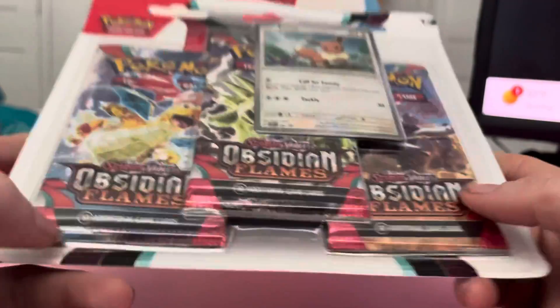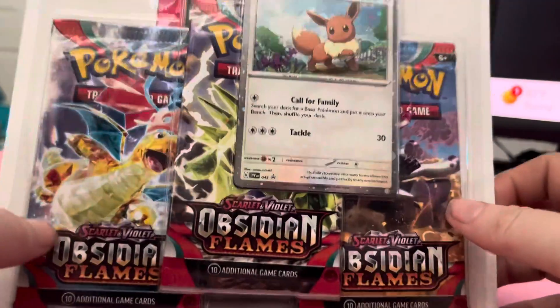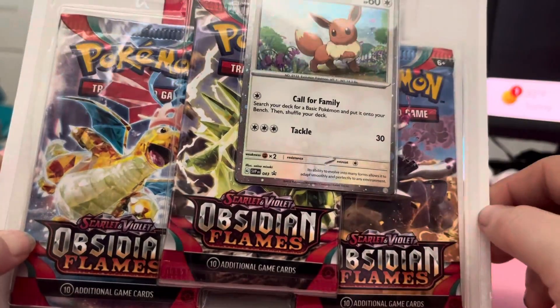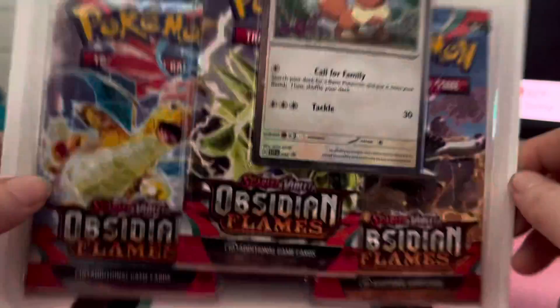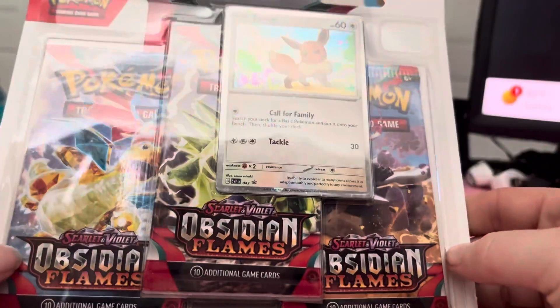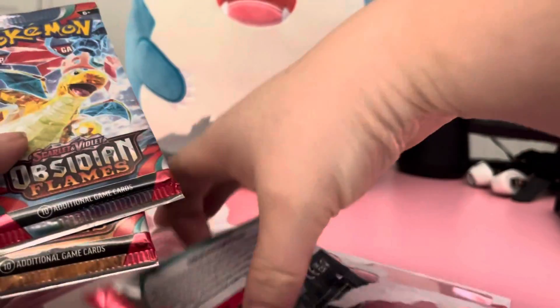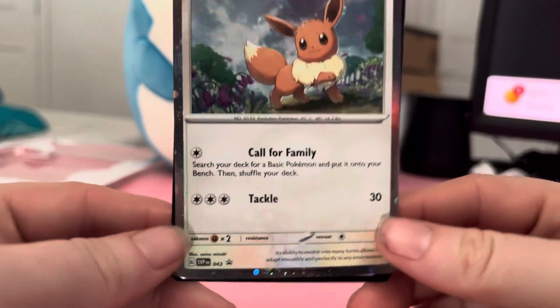Hello, welcome back to the video. This is a puppy mom card opening where we're going to open up Obsidian Flames — a three-pack set with the EV promo card included. I can't quite tell what these cards are, but yeah, promos. We're going to go ahead and get right into it.